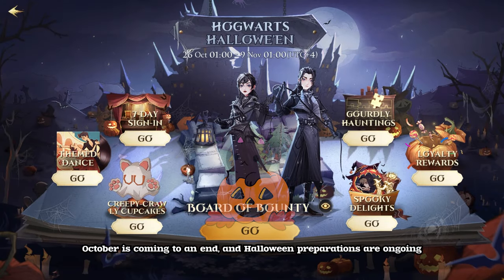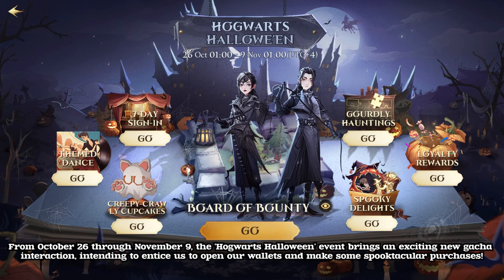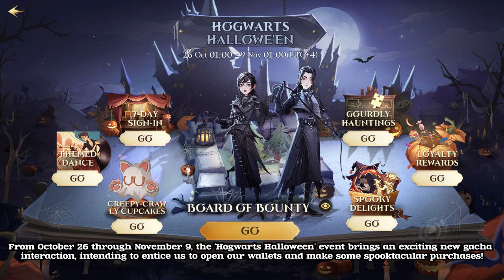October is coming to an end, and Halloween preparations are ongoing. From October 26 through November 9, the Hogwarts Halloween event brings an exciting new gacha interaction, intending to entice us to open our wallets and make some spooktacular purchases.